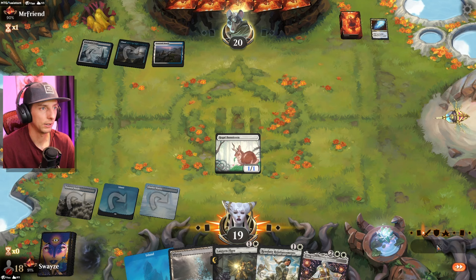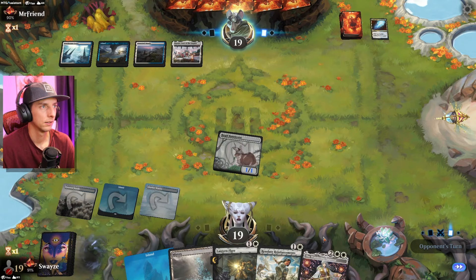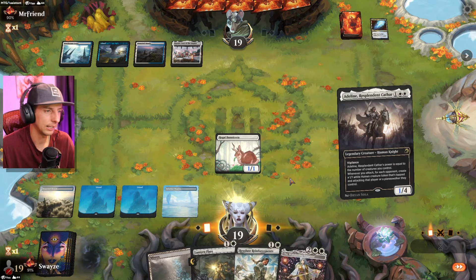It's a counter spell. Let's attack the opponent — they still have a one-mana spell, feels like a Fading Hope. Another Adeline — interesting. Wandering Emperor seems like a possibility. I think I'm gonna try Adeline again. This is just a really bad matchup for us if I'm being honest.